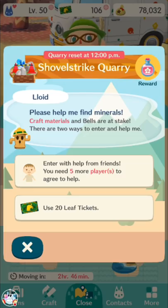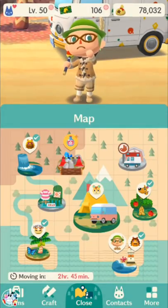It is better to use leaf tickets to go to the quarry than to buy essences directly. If you're crafting and you're missing an essence, it costs 20 leaf tickets to replace a single essence — so don't do that. If you're going to spend leaf tickets to get essences, do Shovel Strike Quarry instead. If you keep track of Shovel Strike Quarry throughout the early game, you should have enough essences without spending leaf tickets.